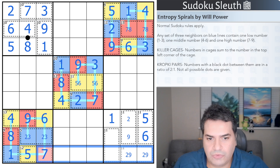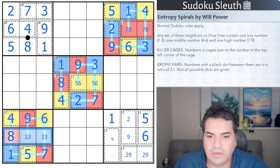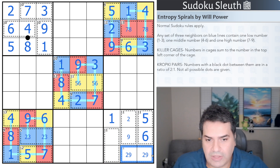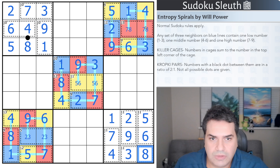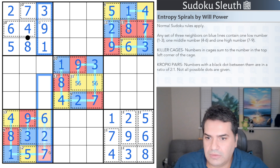Seven has too many options, so trying three-eight: three and eight are eliminated from these two cages by an eight and a two-three pair already placed. So this must be the three-eight pair — that three gives me the order: that's eight, that's three, forcing nine-two. Seven and four: seven is up here, four confirmed by that seven. The eight gives me the seven and eight; two and three are placed. Something remains unknown but most cells are resolved.